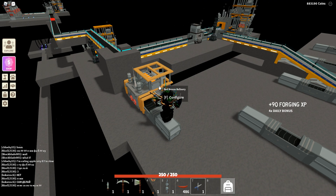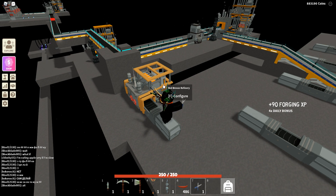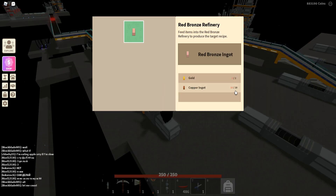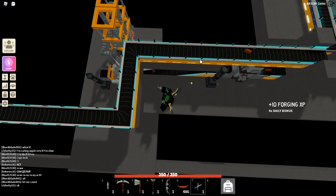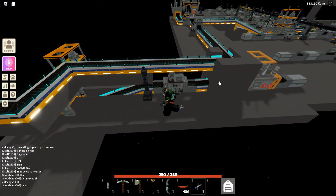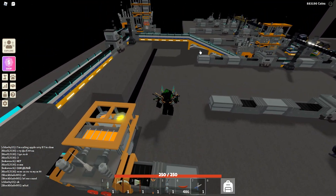Basically the whole background is to optimize your red bronze refinery, since right now if you connect one copper deposit with two gold deposits, you're always gonna be short a little bit of copper. If you wanna do the maths properly, you need 30 copper ingots and two gold to get one red bronze ingot. To achieve that, probably the best way is to connect both gold deposits and one copper deposit to it, since the drill of the copper deposit produces one copper every five seconds. In exchange, one gold is only going to be produced every two minutes.